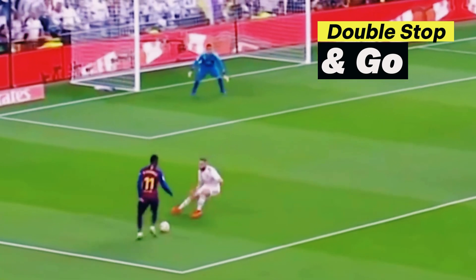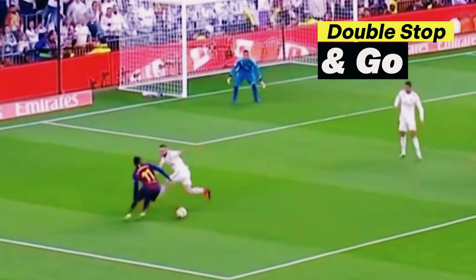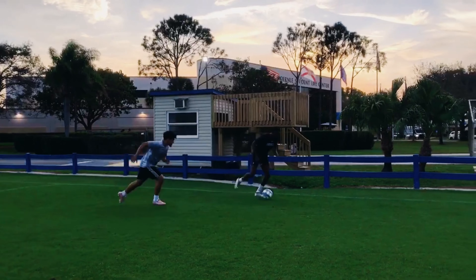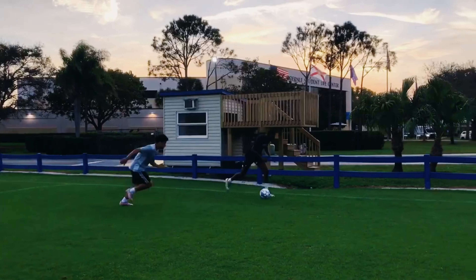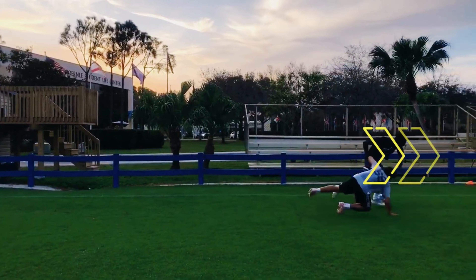The double stop and go is a running skill that attempts to trick the defender into an attempted cutback twice. The key is to drop your shoulders as low as possible to make the defender think you're going to cut it back, then accelerate.